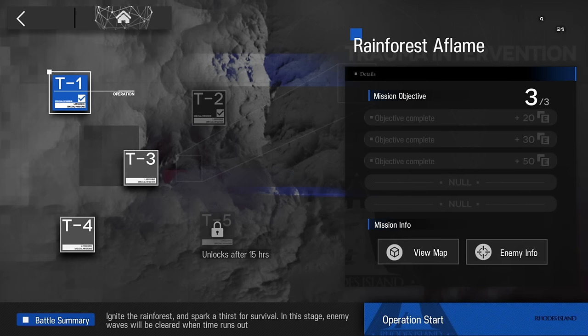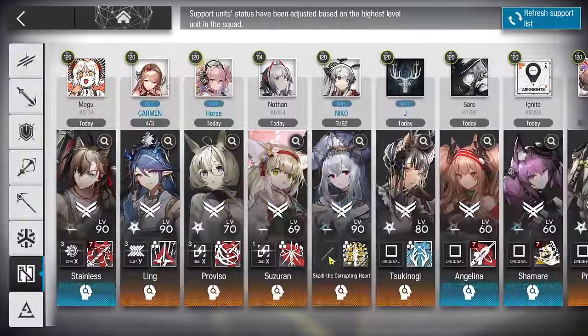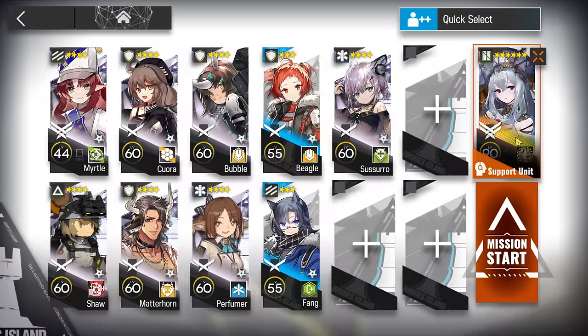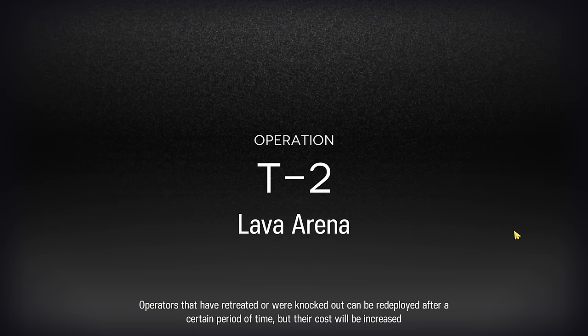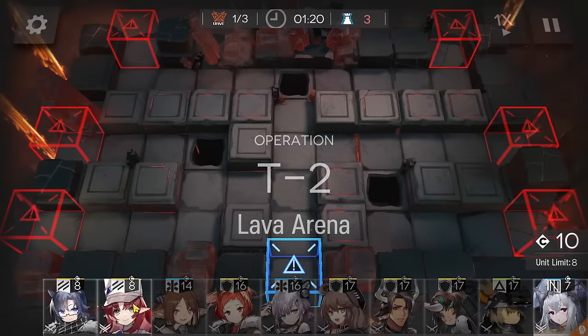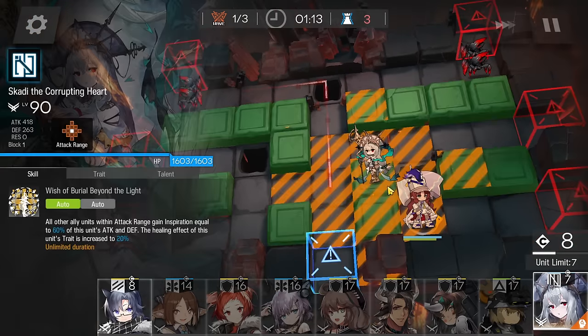T1 completed. Now let's clear T2, which is a lot simpler than T1. The squad to use is Scadi Alter with the second skill as the core operator from the support unit, a Flag Vanguard pusher on the first skill, your tankiest defenders, an AOE medic, a burst medic, a normal vanguard, a defensive fast deploy, and a lancer for emergency healing.